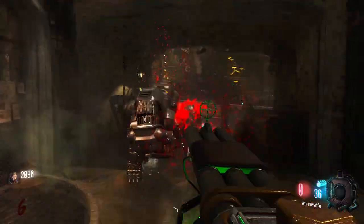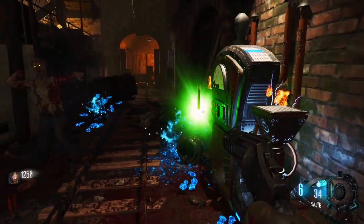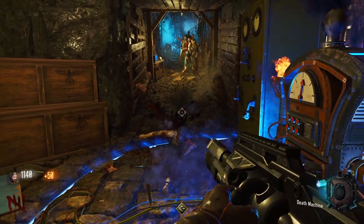The first thing you want to do is build the Atomoff. To do this, you'll need to obtain three vials. You can obtain them by filling the three grinder soul boxes around the map. These can be done in any order, but I find the following the best strategy.